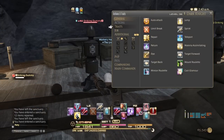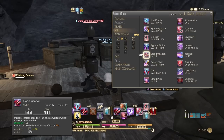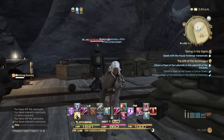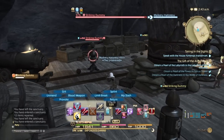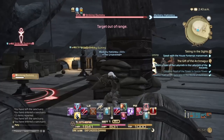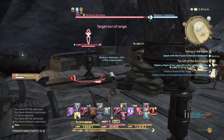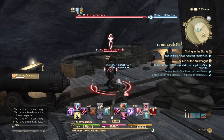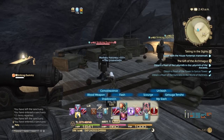Going back to the move list, you have Unmend. Unmend is basically your Shield Lob or Tomahawk if you were playing Paladin. Costs you MP though, not TP — it's your pulling move, yanks the aggro of the target. Works pretty well. And then another thing you have to your advantage is called Unleash.